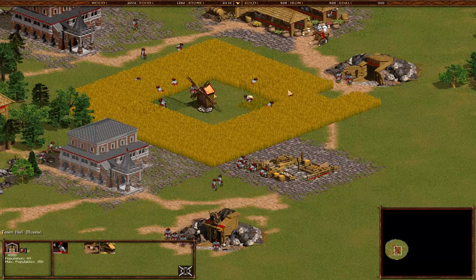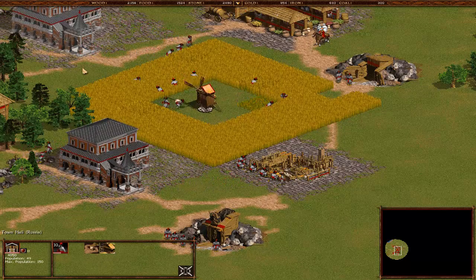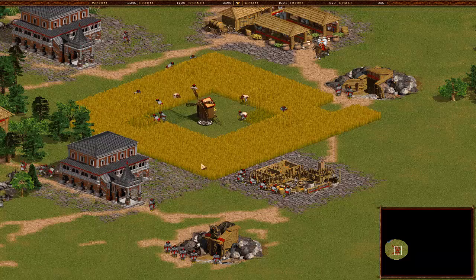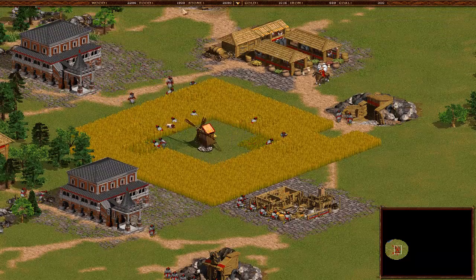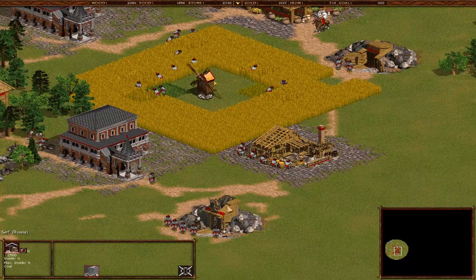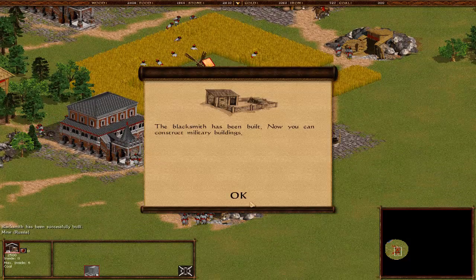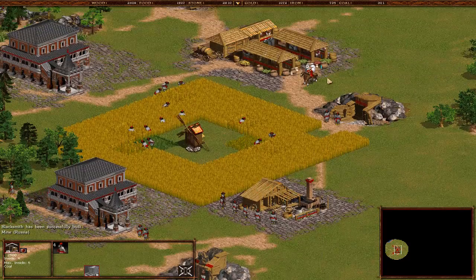Bunch of guys here - 16 of these are going to chop those fields down and get our food back. Food is 1000... getting to 2000. Get these guys into the yard and working because maximum of 5 guys. They're waiting to get inside and do their stuff - that's how they're prepped for the tutorial. Blacksmith has been built. Now you can construct military buildings.